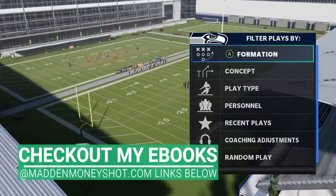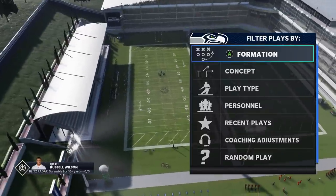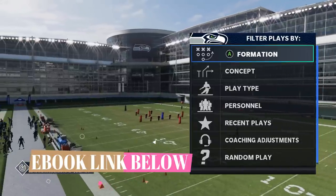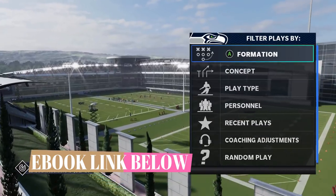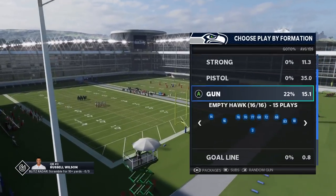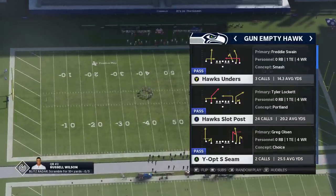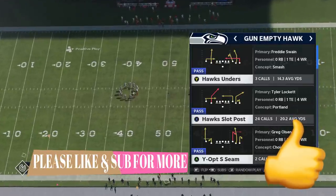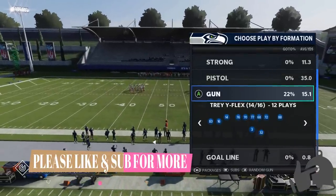Got some passing plays for you today out of the Seahawks playbook. This playbook is very popular — I get a ton of requests for it every year. It's one of the biggest ebooks I've put out so far this year and one I recommend when people ask for book recommendations. The Seahawks is probably one of the best for balance, and it's also got some of the most unique passing plays in the entire game. I already highlighted one out of the Gun Empty Hawk — the hawk slot post — which really home runs a lot of defenses. That's a play you really can't find in a lot of other playbooks, just like the play I'm going to show you today.